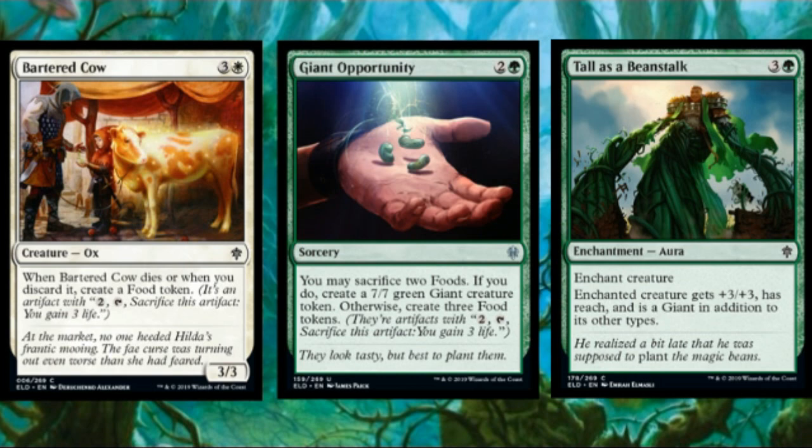Even if the discard mode just gives you a food token, when Bartered Cow dies it also leaves behind a food token, which is nice in limited because this will often trade with whatever's blocking it and leaves you with a way to gain three more life. It's a really defensive card, and in sealed Hill Giant stats are at least playable with extra value. Giant Opportunity is easily the best of the three — three mana sorcery: sacrifice two foods to create a seven-seven green Giant token, or just create three food tokens.